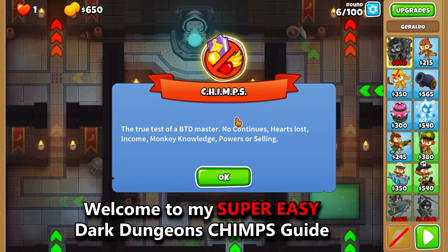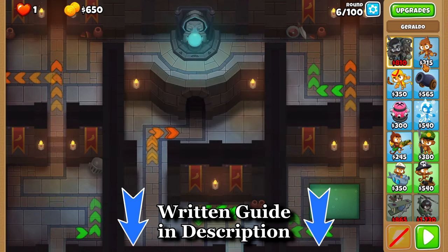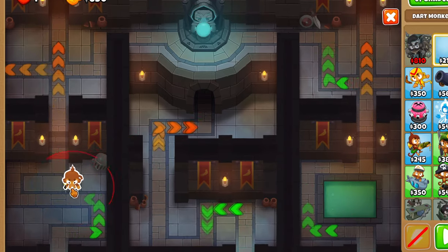Welcome to my Super Easy Dark Dungeons Chimps Guide. There are no RNG rounds, and there are no difficult actions required. As long as you don't miss any steps, I'm sure you'll beat it on the first try.